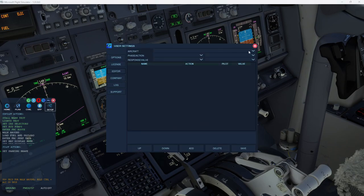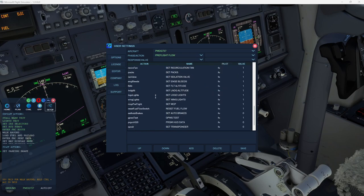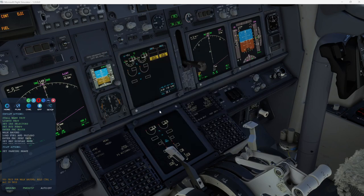In the editor, you go to the pre-flight flow, go down to the walk-around. You can actually edit the amount of time for the walk-around. So if you only wanted it for three minutes, you can select 180 seconds. It's all right here — it's all 100% editable for maximum realism.